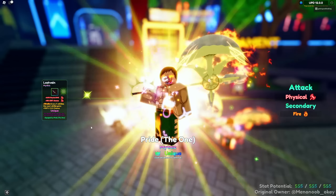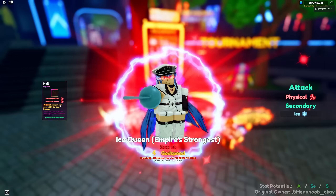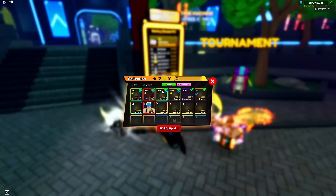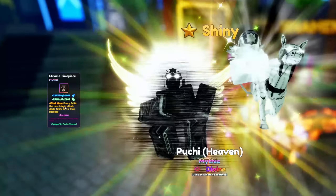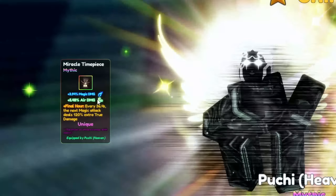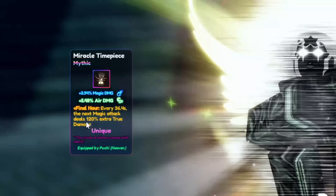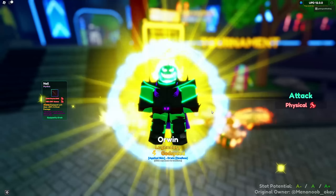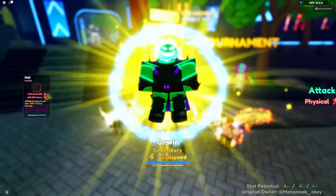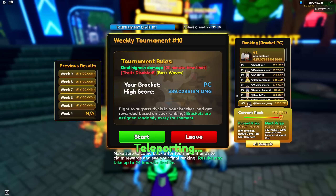Let me show you my relics — pretty nice for Hit Vein, a really good nail, a pretty nice Ice Queen, and a Timepiece. Pretty OP: every 36.4 seconds my unit will do 120 extra true damage, which is crazy. And here's my Orwin — pog. All right, let's get this party started.